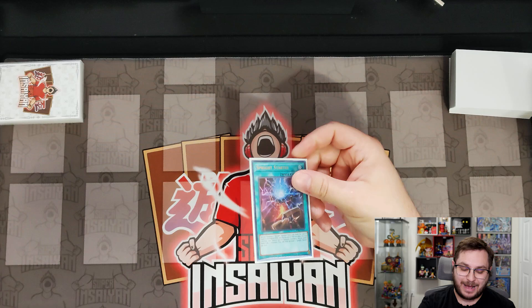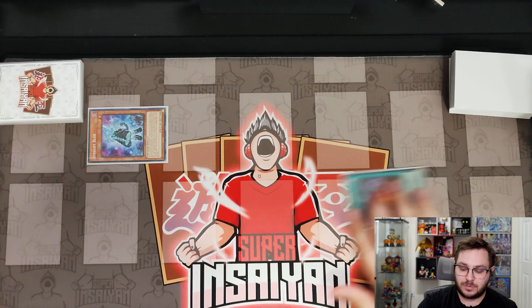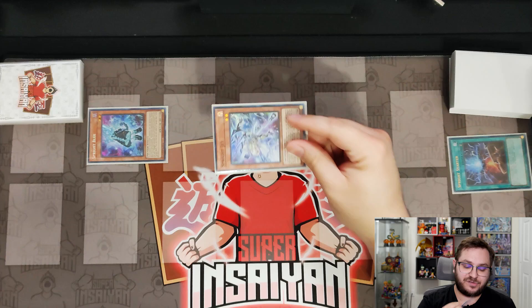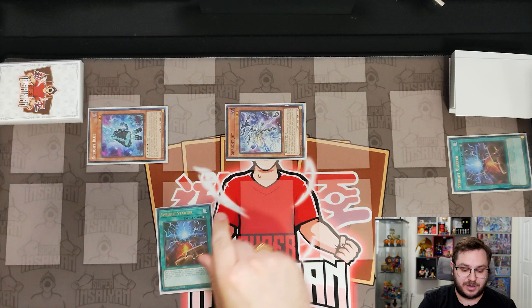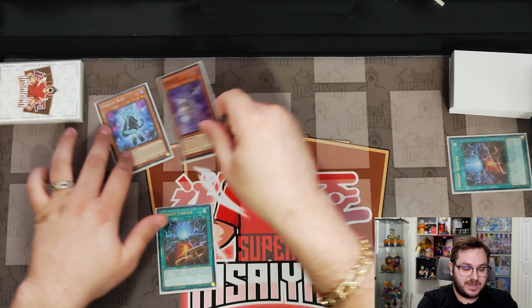In our draw phase we're going to activate the Starter — that's why it's better to have it, because you can activate it in your draw phase, which lets you play around Droll & Lock Bird. Starter will summon Spright Blue, which activates Blue's effect to search, and we'll search Jet. So we still can't be Drolled yet, which is why it's better to start with the Starter. Now in standby and main phase we special summon Jet, activate its effect to add another copy of Spright Starter, and now if they Droll us it doesn't matter because we're done searching for the entire turn — completely playing around one of the strongest hand traps in the format.